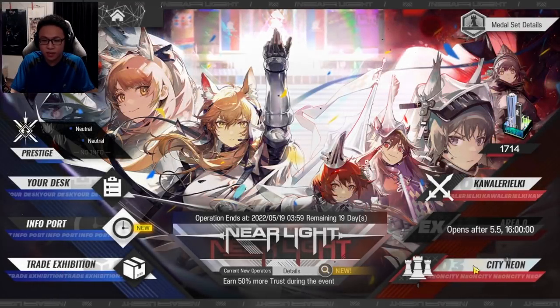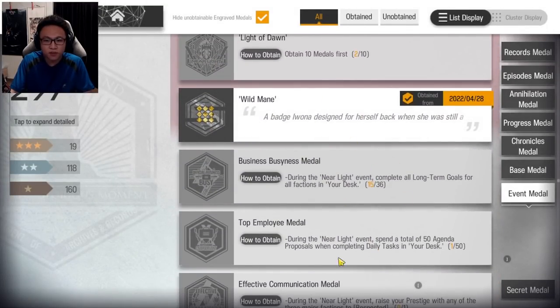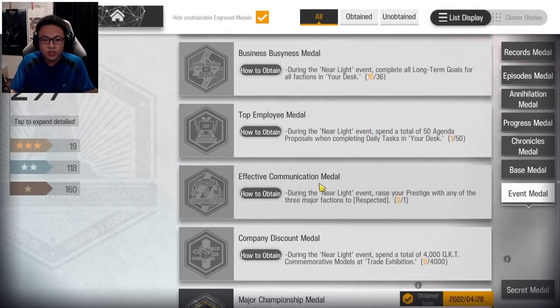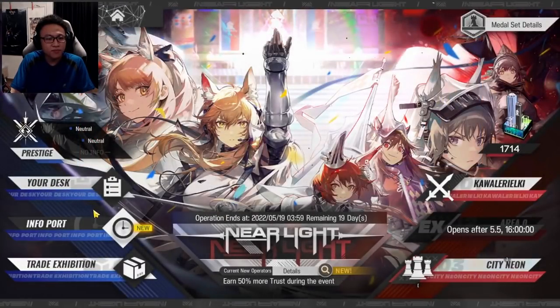I'm not going to click on City Neon first — I'll explain that later. This is where you can see your medal set. There's quite a bit of medals to get in the event. For those wondering where the trimmed medal is, it's right over here under this one, where it says that during the Near Light event, raise your prestige of all three major factions to Respected.